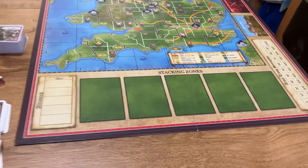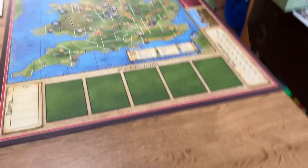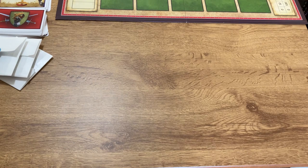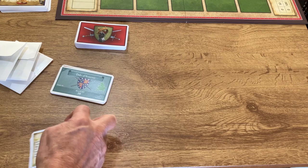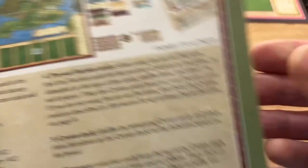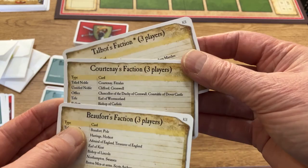The next thing is the crown cards. Kingmaker II uses 74 crown cards — the first 74 numbered crown cards in the deck — which makes them relatively easy to find when starting out. I've sorted them already. The next thing, if we're using the preset factions — an option for people starting out with Kingmaker II — we can use these cards. They're useful because each card lists the starting crown cards for that particular faction. Here are the preset faction cards for three players: Beaufort, Courtney, and Talbot.